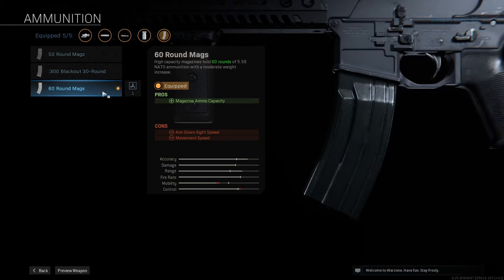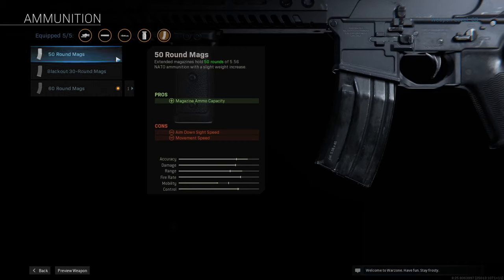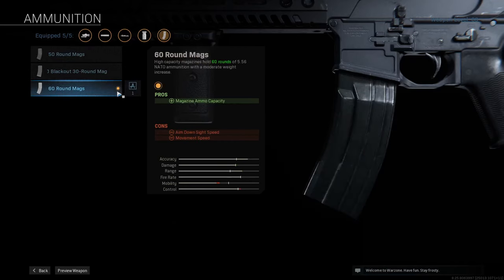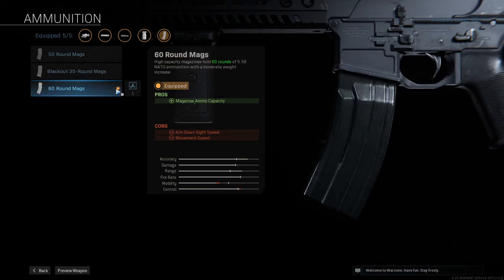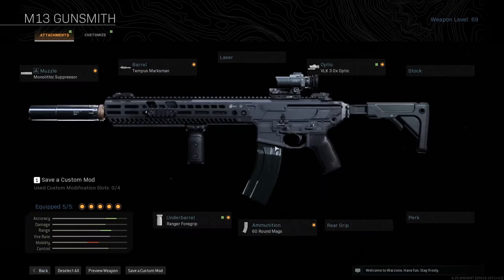Then you need the 60-round mag for this class — you need it because this gun is a laser and you can actually kill people with it at long range. If you're running a 30-round mag you're not going to be able to win those long range fights unless you use a sniper. Probably my favorite thing about this gun, as you've seen in the gameplay, is how great it is at long range compared to other weapons.